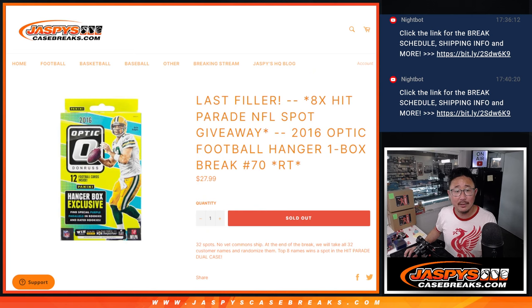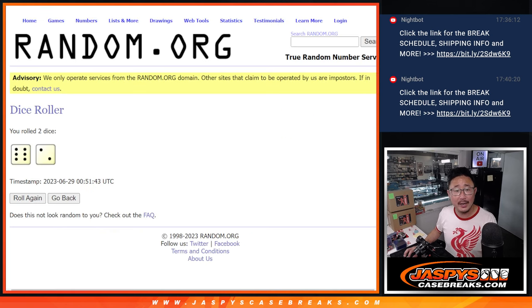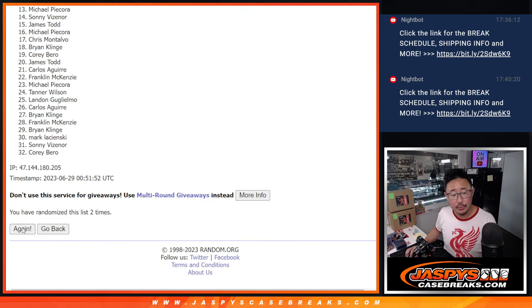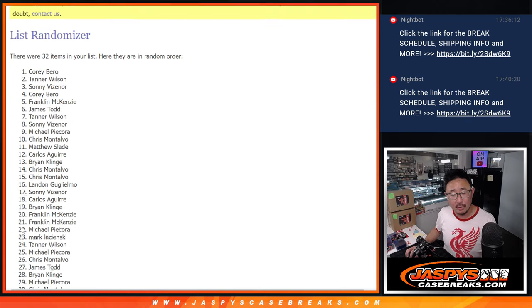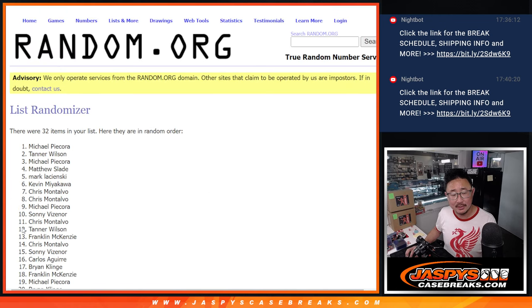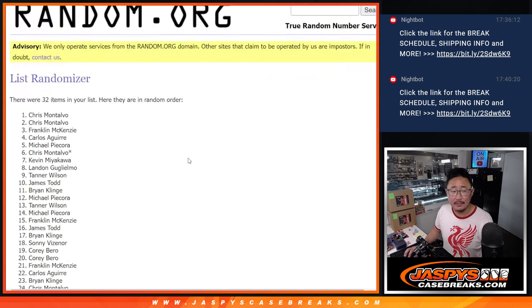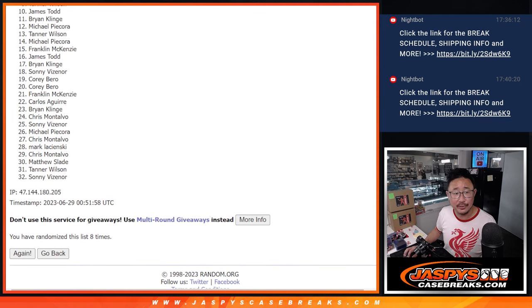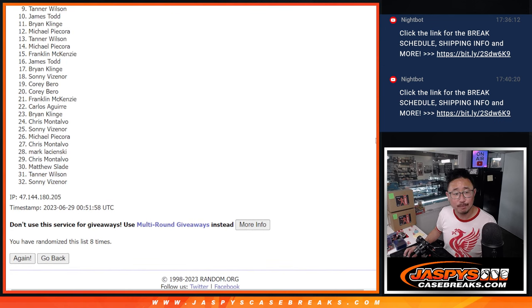Six and a two — eight times. Top eight. After eight, good luck. Now from nine through 32, it's going to be sad times for you, but I appreciate you giving it a shot. Very close, Tanner — appreciate you giving it a go, but we'll get them next time. Top eight — you're happy because you're going to be in the next dual case break in the next video.